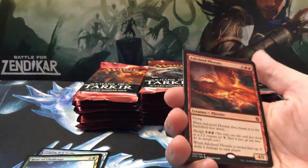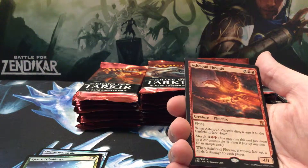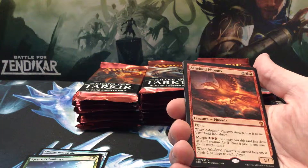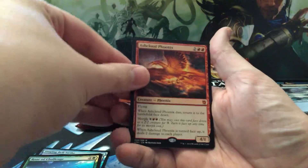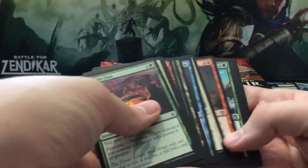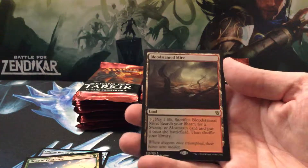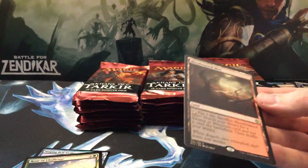Ash Cloud Phoenix — four mana, four-one. Flying, whenever this card dies, return it to the battlefield face down, and you can morph to bring it back. When it's turned face up it deals two damage to each player. Very weird card, never opened that card either. I don't think that's too popular of a card — correct me if I'm wrong. Bloodstained Mire! Oh yeah!